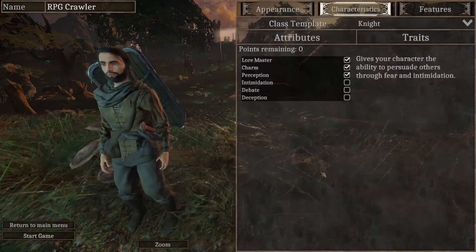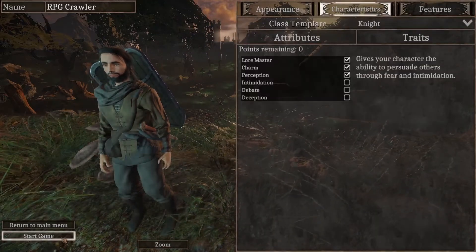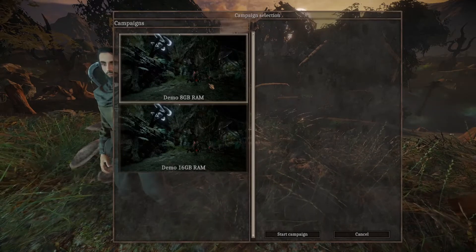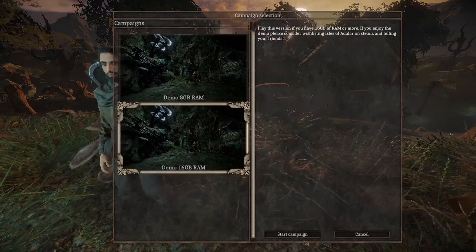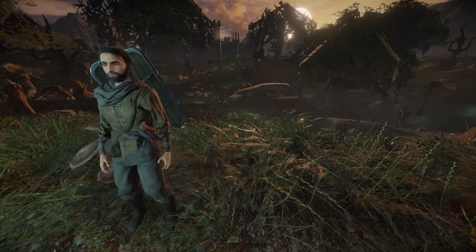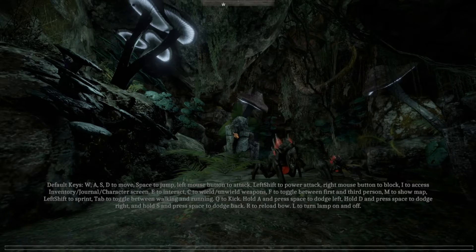Features - just adjust that. So far so good, let's start the game. I've got two versions of the demo - let's go with the 16 gigabyte version, because why not? I've got it, may as well try it. Let's let it load.